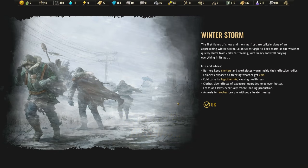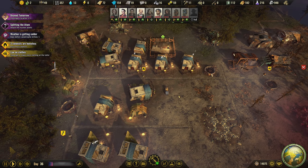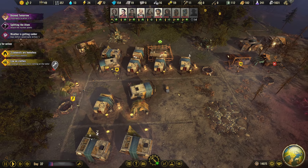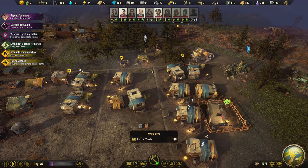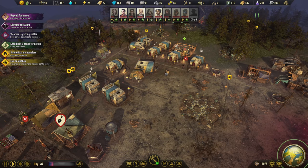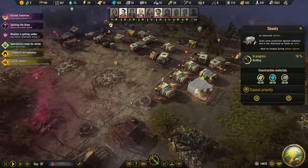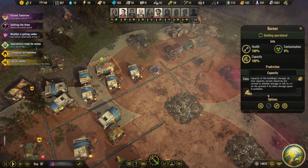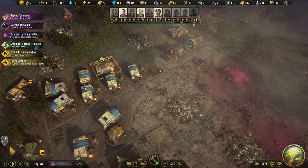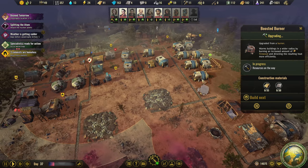Welcome back to Surviving the Aftermath. We have another winter storm coming, so you've got to be prepared. I've taken down the second to last tent — there are actually two tents. The next shanty or tenement is going up, and I think I'll drop a tenement right here. But first, this burner is getting upgraded to provide more heat to this whole area in a wider radius.